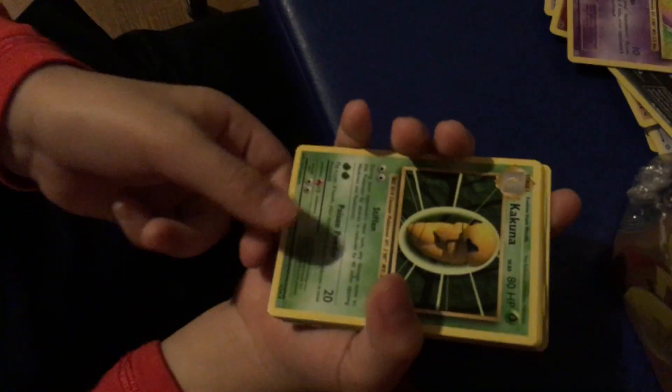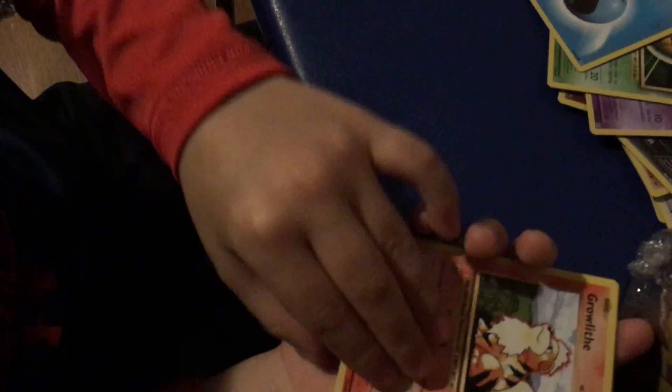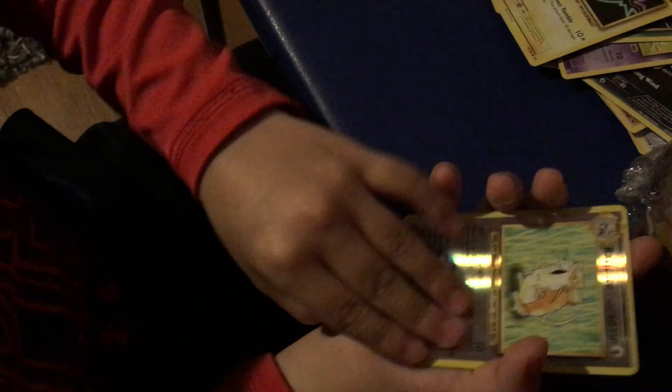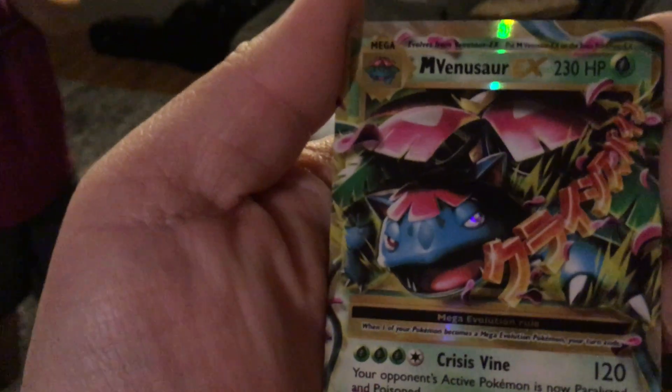So we got Caterpie, Kakuna, Charmeleon, Charmander, water energy, Growlithe, Machop, Voltorb, Poliwag - and then a Venusaur EX... it's a Mega Venusaur EX! He's showing his mom. Look - Mega Venusaur EX, Mega Crisis Vine! Mega means generally strong - mega means really good! I told you we were gonna pull a nice one in that pack!